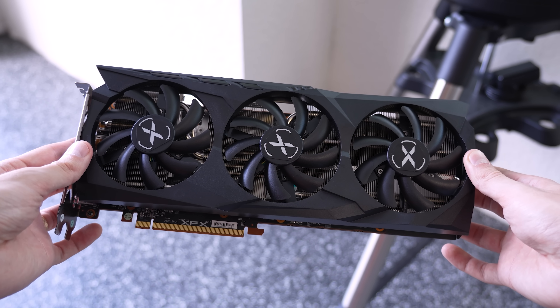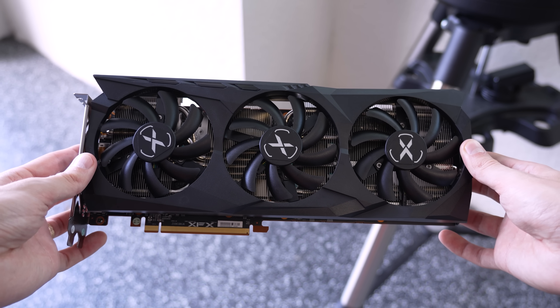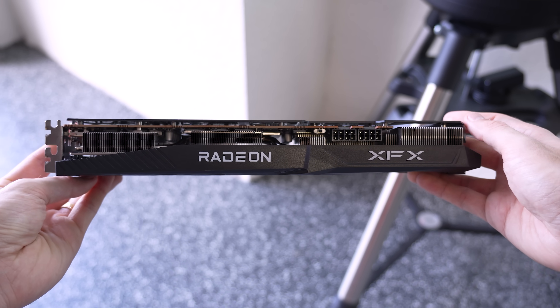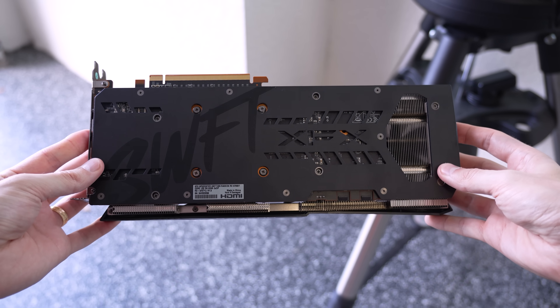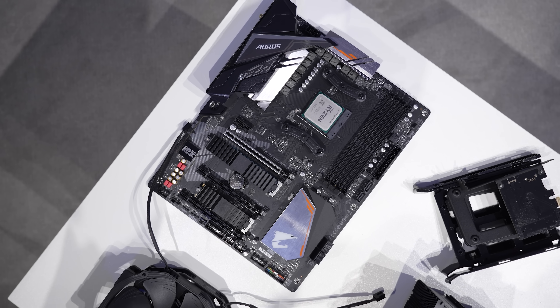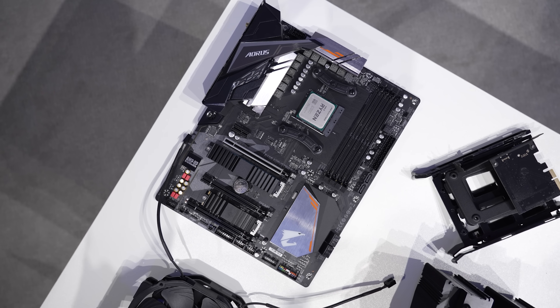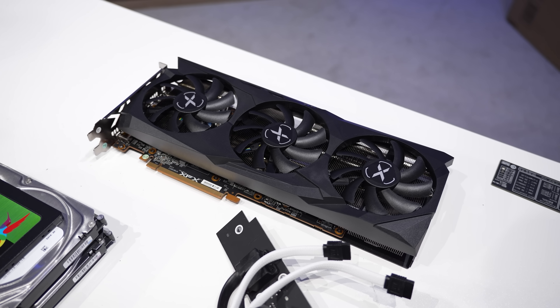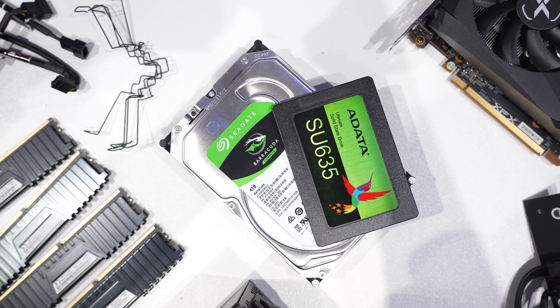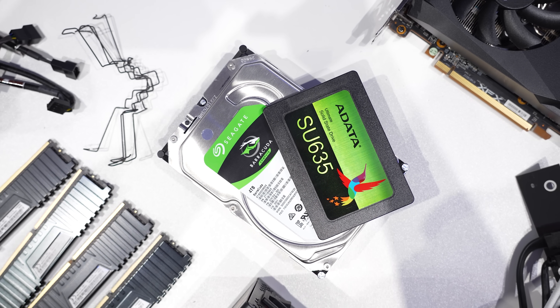Wow, this thing cleaned up nicely. There weren't any scratches or anything on the shrouds either, which was nice. From the side, you can see it looks virtually brand new. The back plate was also relatively unscathed — scratches aren't things that I can usually tackle in PCDC videos, so it helps when these have been taken care of. And well, that's about it. We've cleaned virtually everything in this rig within reason, and it's time for reassembly.